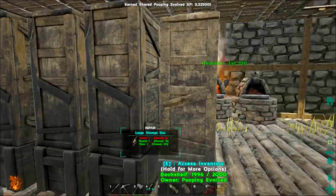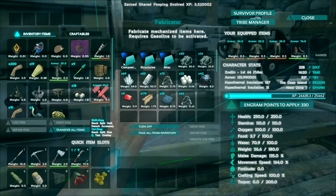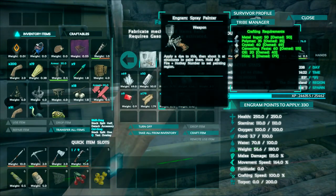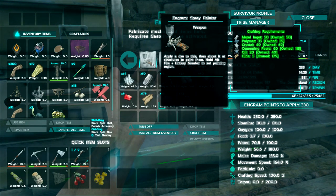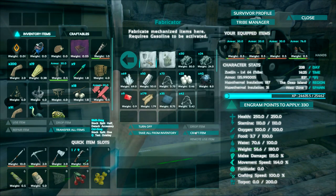I was going to document this on film for you guys, but look at the requirements for the paint gun — it's really ridiculous. It takes 50 metal ingots, 35 polymer, 40 crystals, 60 cementing paste, 20 oil, and 5 hide. Drax helped me pull together all of the resources. I'm going to go ahead and craft it up.